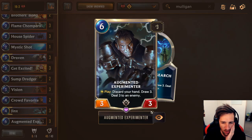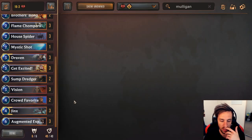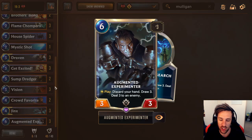An easy one that might be overlooked: if you ever have double Augmented Experimenter in your hand and you have discard cards, discard it. It's never going to be useful to have two of them in hand. The only weird situation is if you're versing a deck that plays Deny and you think they might deny it — then having two is fine, so don't discard it. But generally, if you ever have two Augmented in hand, this is going to be one of your go-to discard targets.